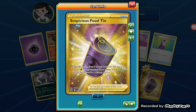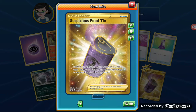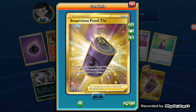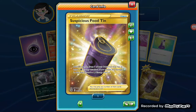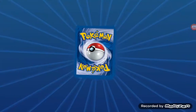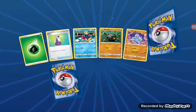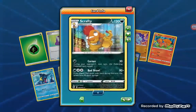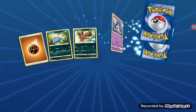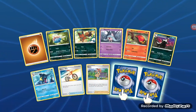Golden Suspicious Food Tin - that is nice! I have that in real life and now I have it here. Let me read it: heal 80 damage from one of your Pokemon that has at least one Psychic energy attached. If you healed any damage this way, discard a Psychic energy. Not the best for battle in my opinion but it's a gold card - I'll take it. People trade stuff for that; people overpay a lot on this game.